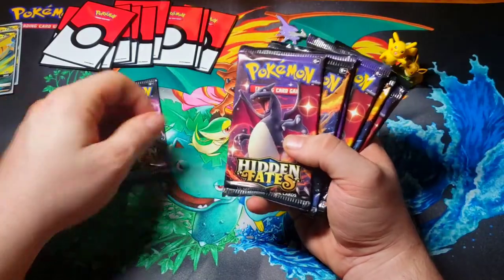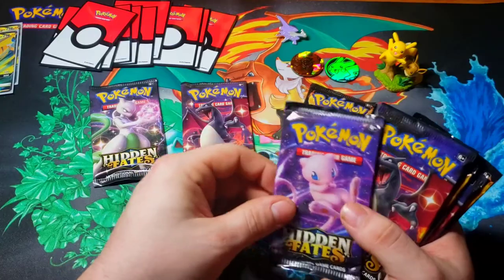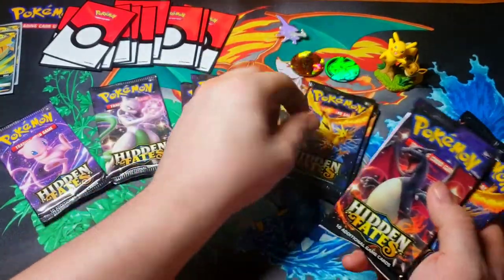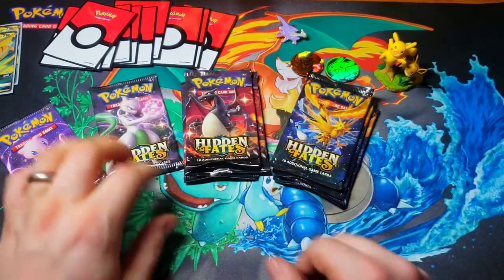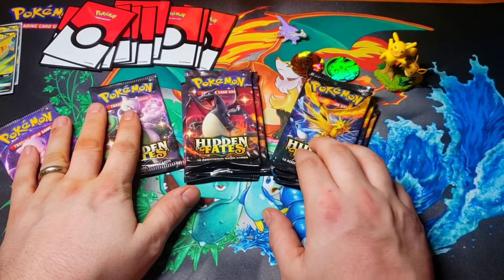Let's go ahead and see what we've got here. We've got Shining Mewtwo, Charizard, Birds, Mew, Charizard, Birds, Charizard, and Birds. So we've got three Birds, three Charizards, one Mewtwo, and one Mew. We'll save these two guys for last and start with our Birds.